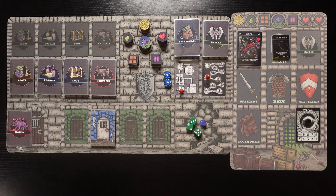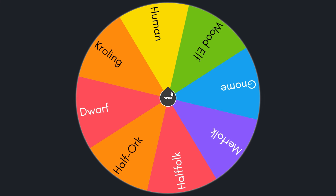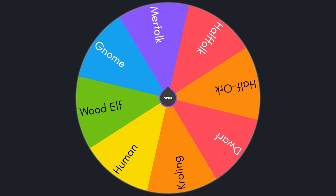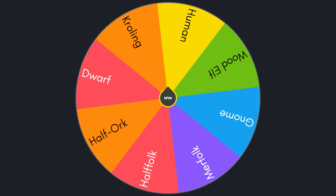What is up everybody? Welcome to the Game Night YouTube channel. It is time for more Iron Helm! We've got the new character creation system from the Gnome Pack ready to go. We've got eight race cards and eight class cards, and we also have these six double-sided star sign cards, giving us a total of 12 different star signs that we could start with.